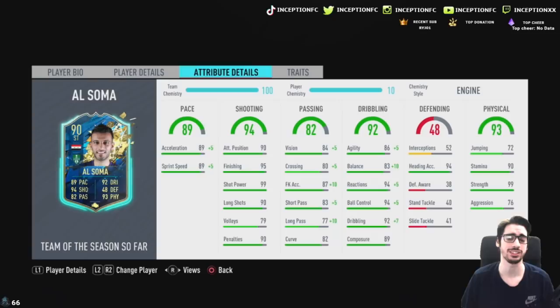His dribbling stats with the engine chemistry style are going to be significantly improved. Instead of having 86 agility with 83 balance, he's going to have 91 agility with 93 balance. His three main dribbling stats are going to be increased to essentially be perfect in-game. That with his 89 composure should be really good in-game. The only thing that's really lacking is the 4-star skill moves, but overall he looks like a brilliant card.